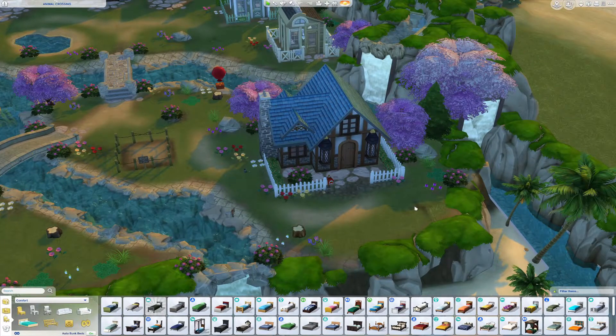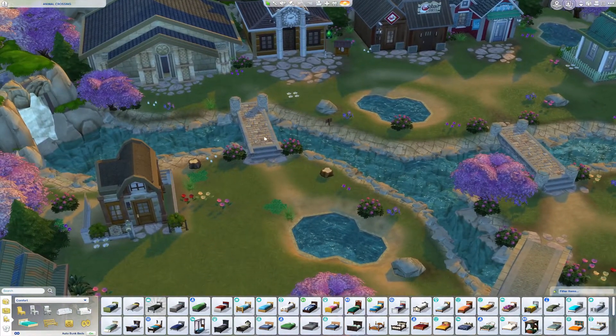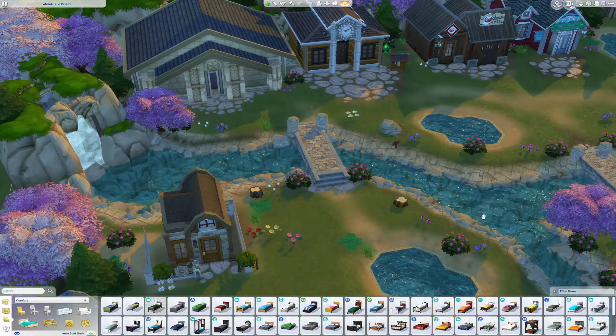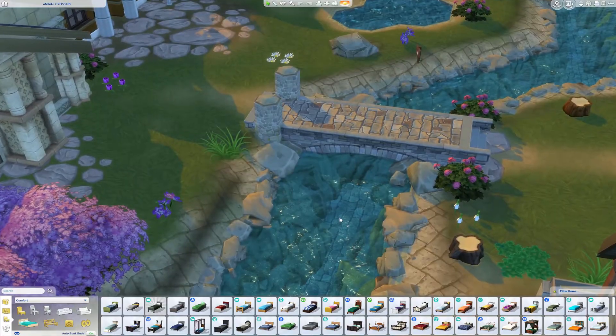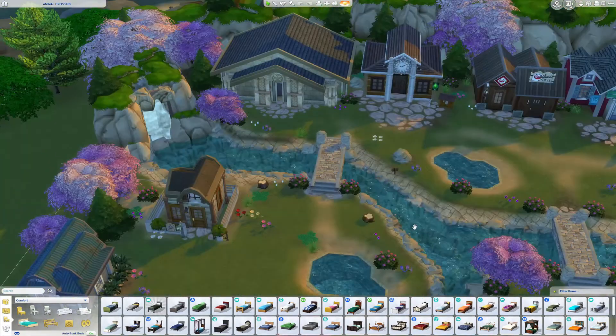They've got the bridges and the water is so nice — what are they using for the water? I don't know what they used for it, but that's so cool. Let me get a closer look — is it just actual water? Because that's so neat.